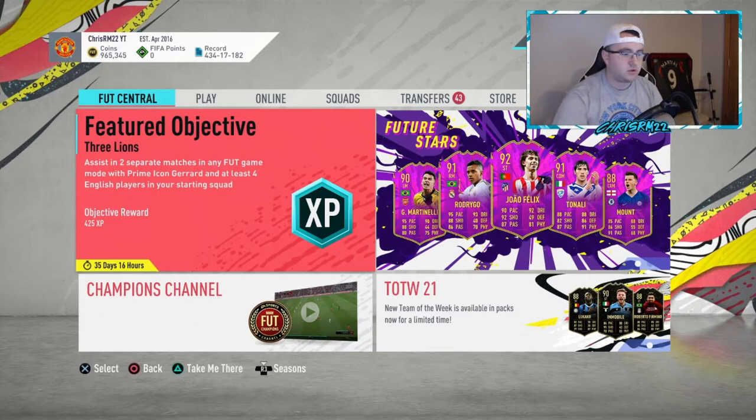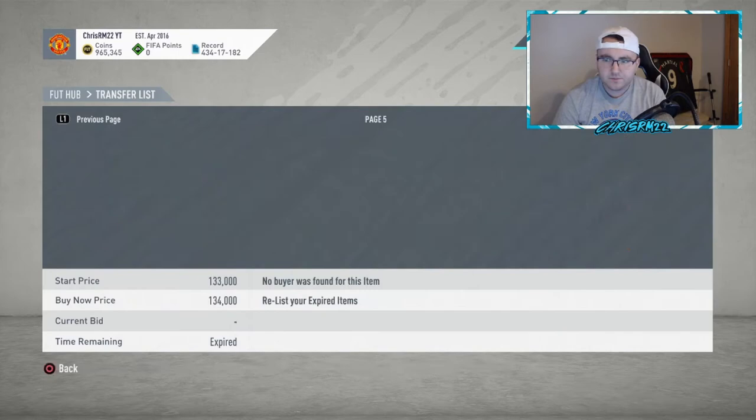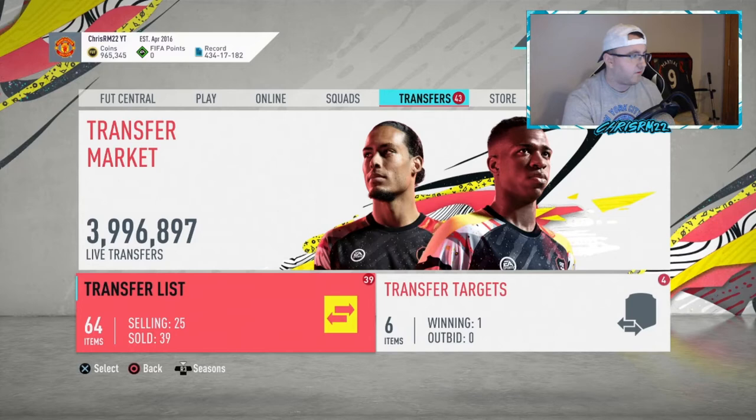What I did was I felt this card was too cheap, so I picked up a bunch of D'Marias. I've already sold one at 57k and I still have about 13 of these on my transfer list. I've been picking them up under 15k. I think he's going to go up to around 58–60k tonight, so that's why I've been doing that. I put about 700k into him and I think he's going to go up tonight — one thing you guys can do is invest before anyone else invests.